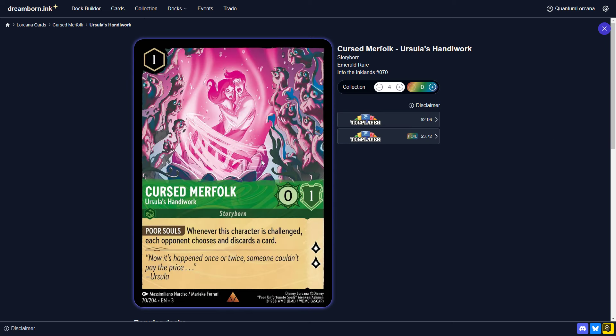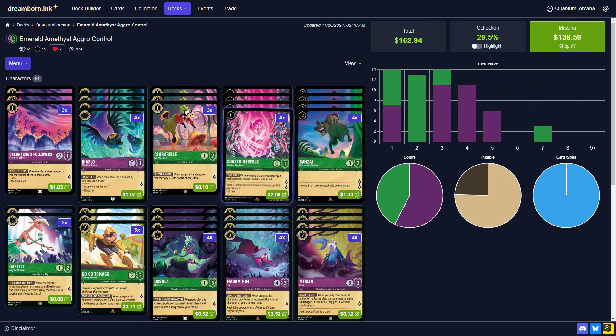The Cursed Merfolk is probably your best 1-drop, especially when you're on the play. In certain matchups you will want to favor certain things over another, but generally Cursed Merfolk early game is very, very strong. It's stronger than it is in the late game where it can be dealt with a little bit easier. Getting ahead with the Cursed Merfolk, forcing out a challenge so that you can pull a card from the opponent's hand, can be very beneficial.